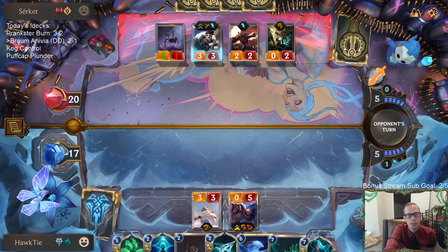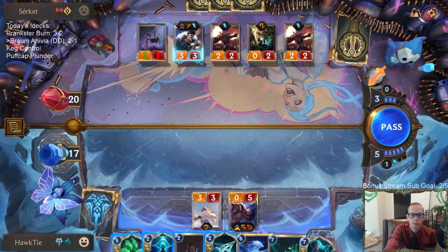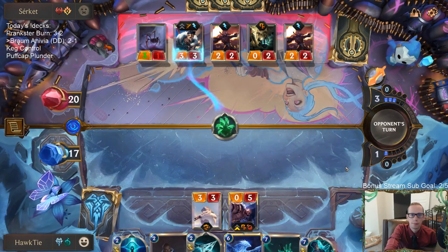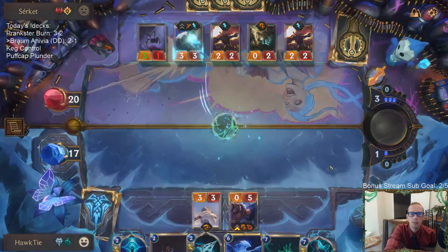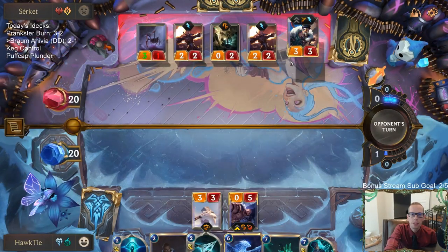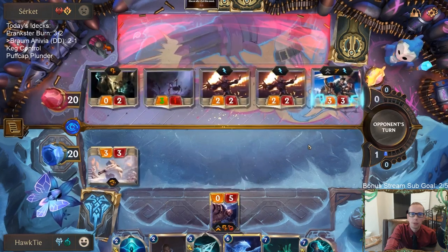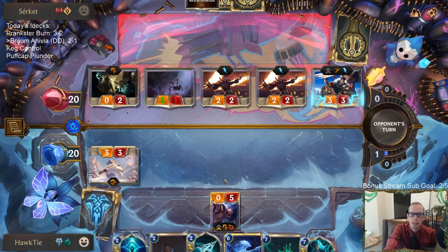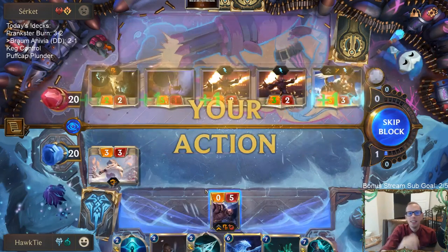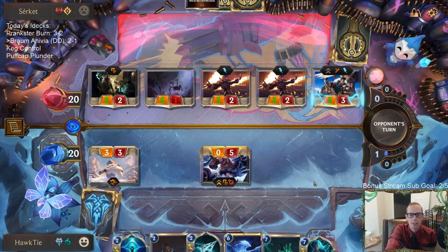That was a good Rummage — Spinning Axe and Flame Chompers. I should probably be doing this during combat because they could just play a new Draven. But if they do have a different Draven and I wait till combat, they can use that as Whirling Death, which is also problematic. They could still win this — look at all this damage, they're doing 13 damage this turn. This game is not over.